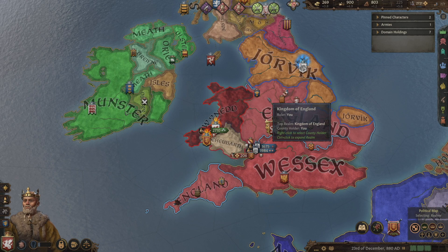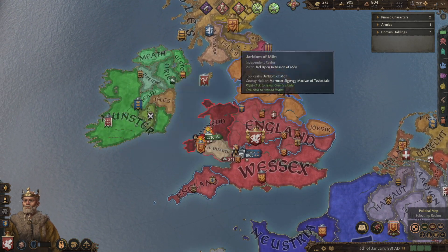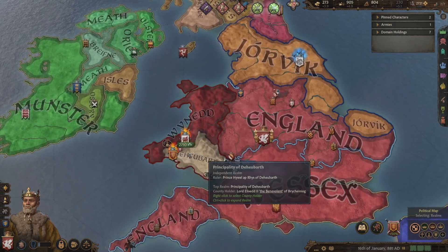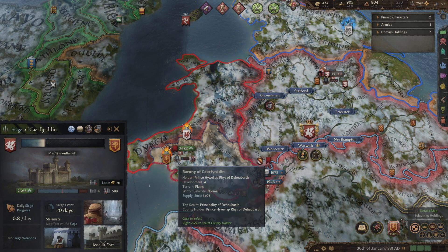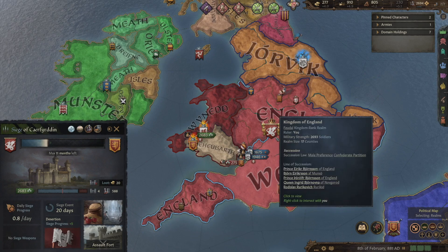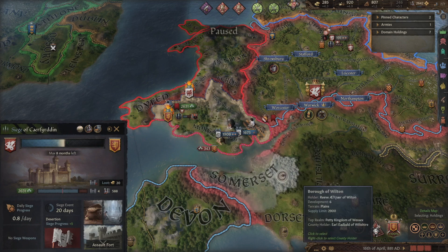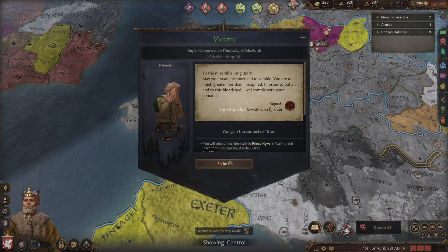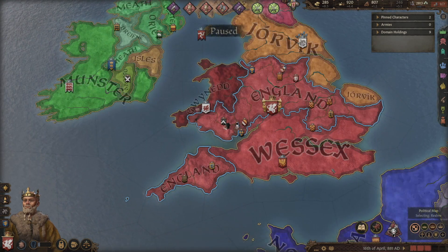I'd like to consolidate England, make it massive, and then up here Scotland is kind of broken up — we could go up and take care of Scotland. Once we've got Scotland and England, we can come over and wipe out Ireland. Wales we're kind of getting now. The problem is it's a 17-month siege on this strong fortress, so it's going to take 11 more months. Our allies sieged one county and that was enough to swing it to 100%. Enforce our demands — we've got it. Disband all. England has expanded, sliding over into Wales. Outstanding.